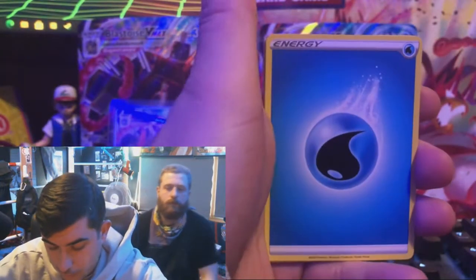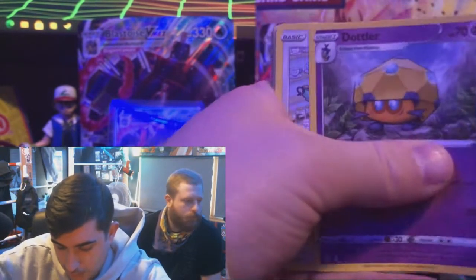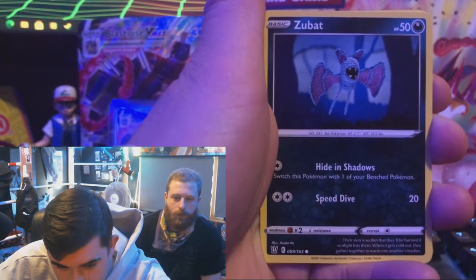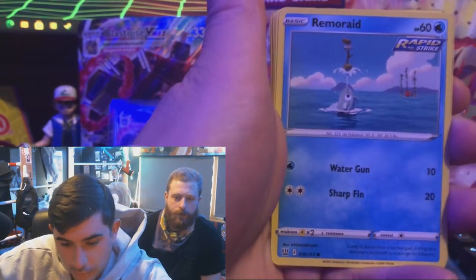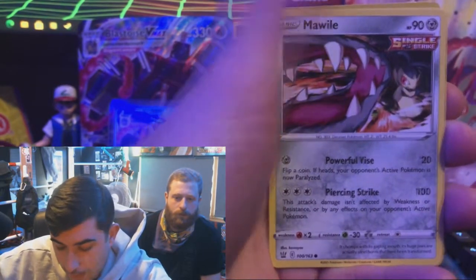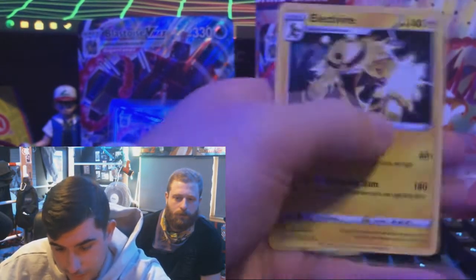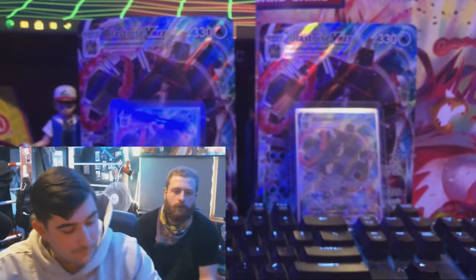We got Water Energy here, a Fan of Waves, a Dotlier, Indeedee, a Zubat - that is pretty cool, it's a crochet Zubat. I appreciate that, that is awesome - a camera was involved! Remoraid, Rapid Strike Onix, Mawile - two of those we've seen so far - Snicconda and Electivire. Not great cards out of Battle Styles.